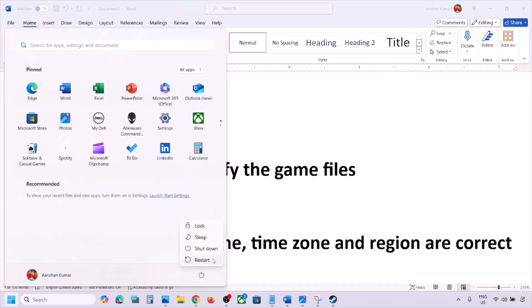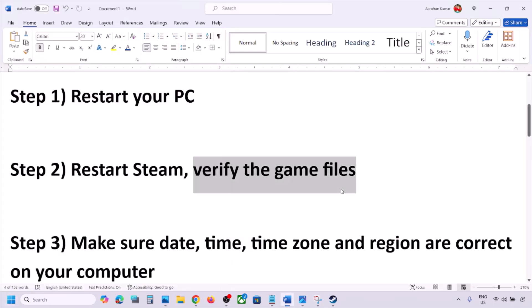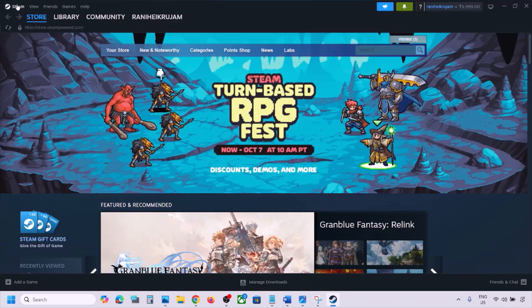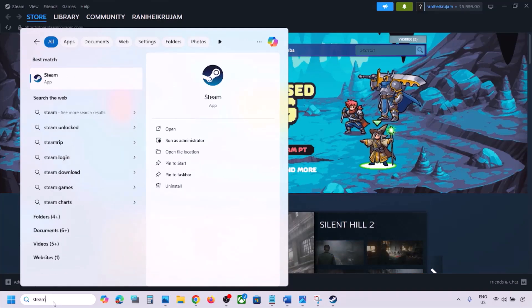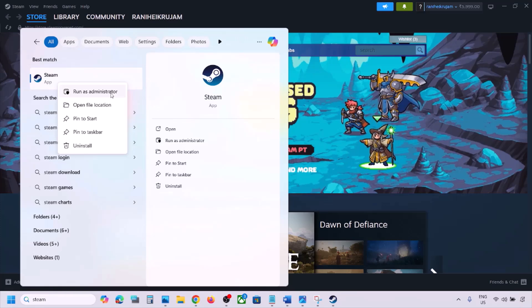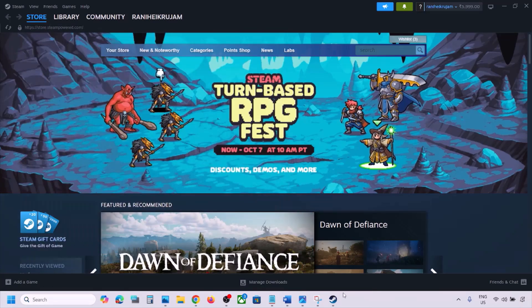The first step is to restart your PC — do not ignore this step, just restart your computer once. After the system restart, launch the game and check. Still not working? Restart Steam. Go to Steam, click on Steam at the top, then click on Exit. Once Steam is closed, type Steam in the Windows search box, right-click on Steam, and click Run as Administrator.